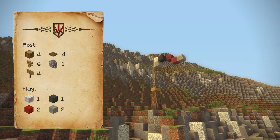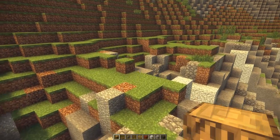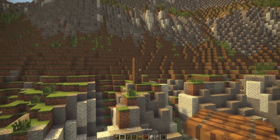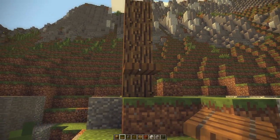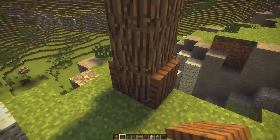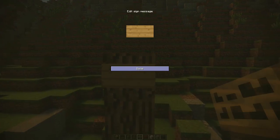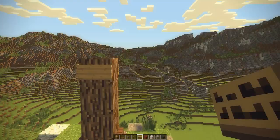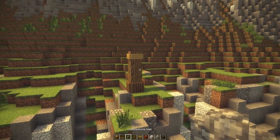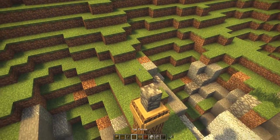For the first design, take out your oak wooden blocks and build the flag post. First, build a pillar of four oak wooden blocks. Then take out your spruce wooden trapdoors and place them at the bottom on all sides. Next, take out your oak wooden signs and place them all around the top layer.